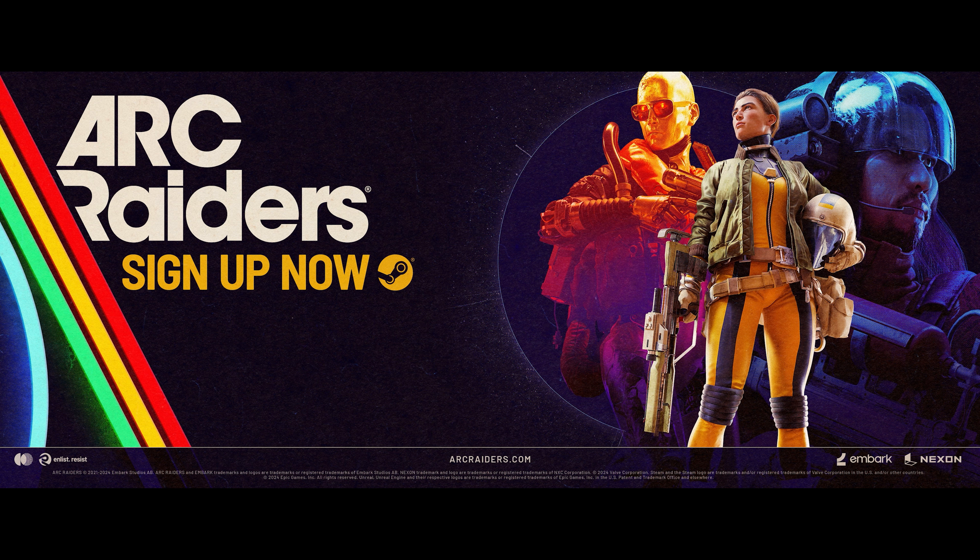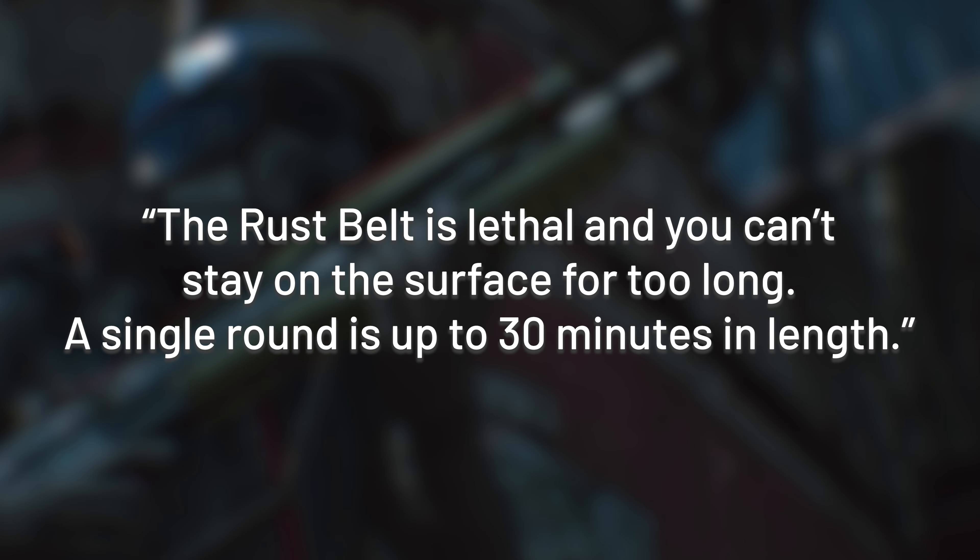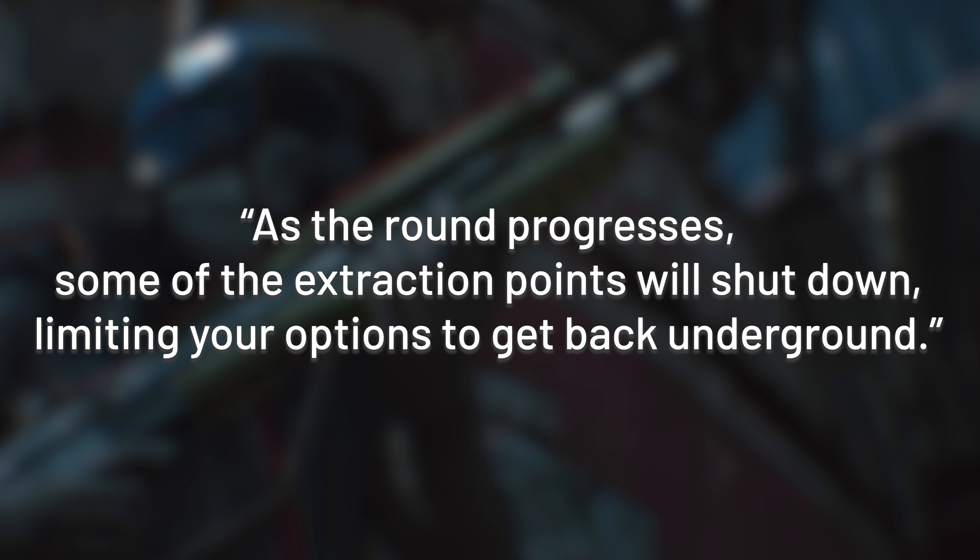Before we dive into the teaser breakdown, we got some other info from the Google doc. The rust belt is lethal and you can't stay on the surface for too long. A single round is up to 30 minutes in length — that sounds quite short to me, I think I would have preferred up to 45 minutes, but this is exactly the sort of thing a tech test is for and they can always change it down the track. As the round progresses, some of the extraction points will shut down limiting your options to get back underground — that will definitely add tension. With the developers having previously said they want the game to have wide appeal, I'd expect info about which extraction points are closing soon will be readily conveyed to us.